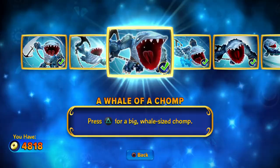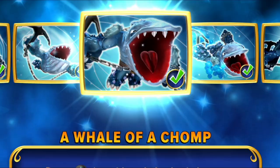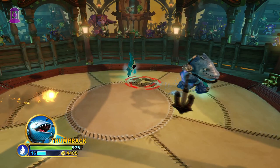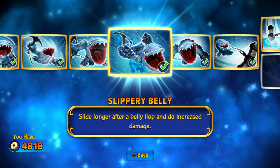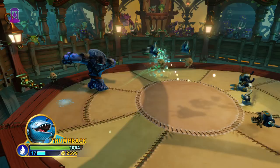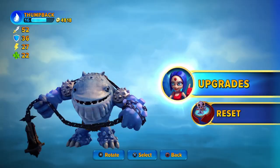Moving on to the upgrades, we immediately get our hands on the third attack, which is a bite. Now they're pushing it. My expectations weren't too high for this attack, but it's actually quite good. Ignoring combos, it's the strongest of the three attacks and has great knockback as well. Overall, pretty solid. This is pretty slow though, so use it with caution. The rest of Thump Back's upgrades are extremely basic - there's one that makes the belly slide last longer and do more damage, one that buffs the chomp, and one that buffs the primary attack. If it weren't for his base moveset being so damn fun, this would be very lackluster. You got lucky, Thump Back.